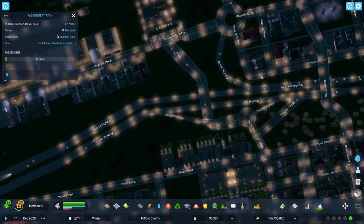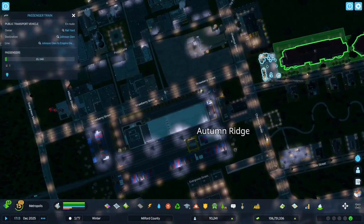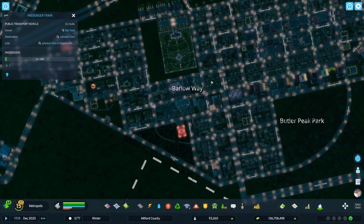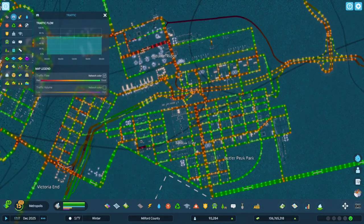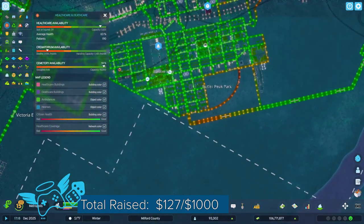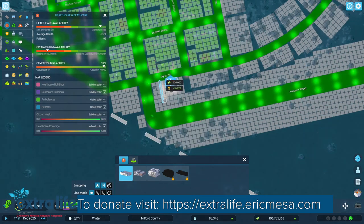They need more houses! Sure do. Things are fine — they're not having the traffic issues we were having before. Let's take a look at our services here. Traffic's not great but it's not horrible. Medical — amazing. We could probably use a small one here — one of our new small medical clinics. We can kind of just fit it right there.